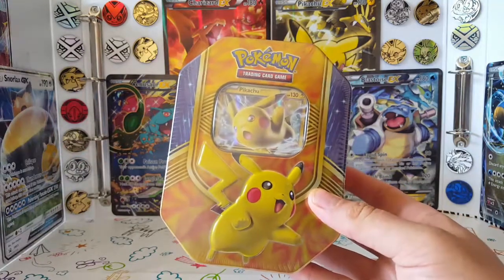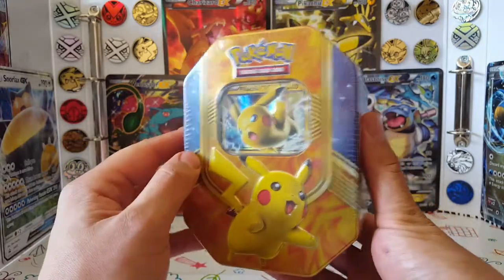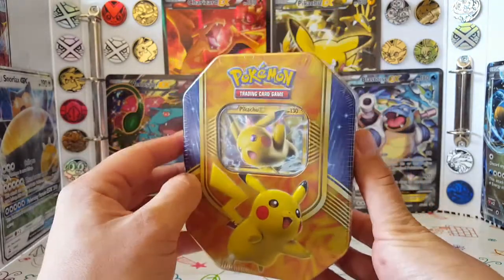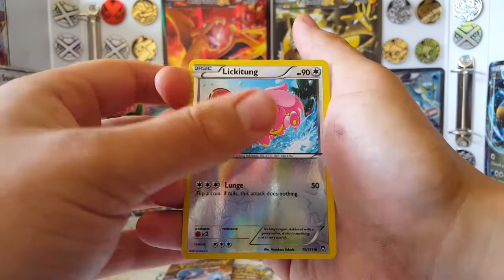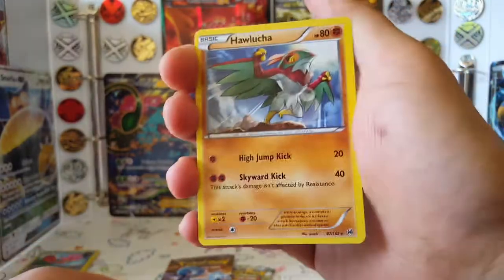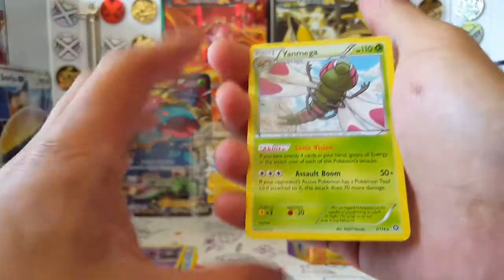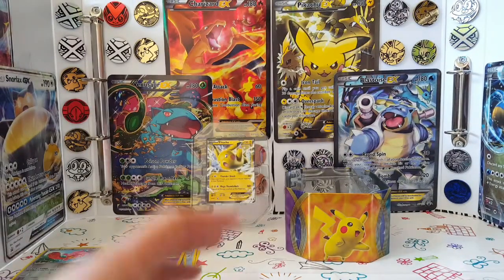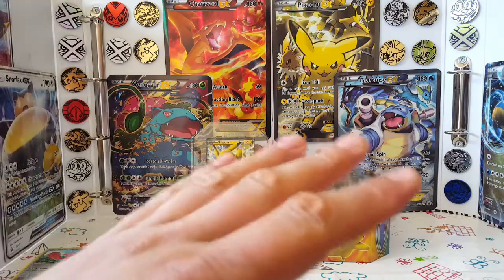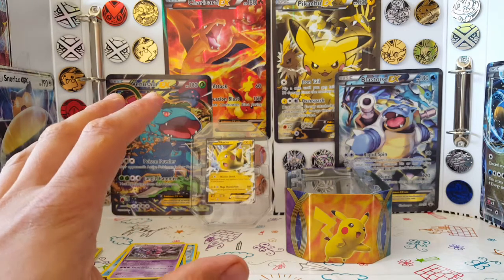Opening a Pikachu EX tin - one of the Battle Heart tins - picked up including postage for nine pounds ninety. The rare was a Politoad non-holo, a Hariyama non-holo, a Hoopa, a Yamega non-holo. Seriously, I actually pulled nothing at all from this tin.